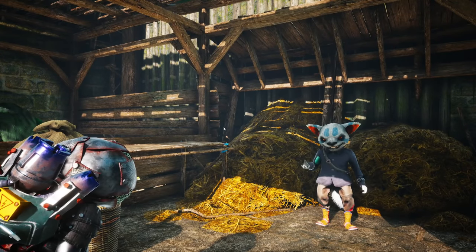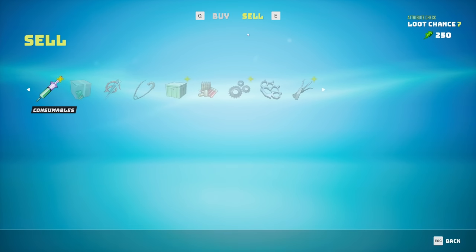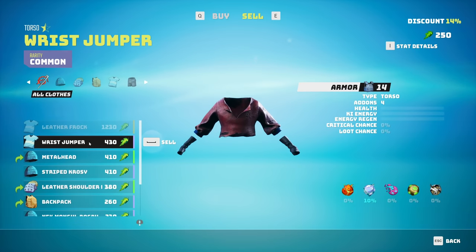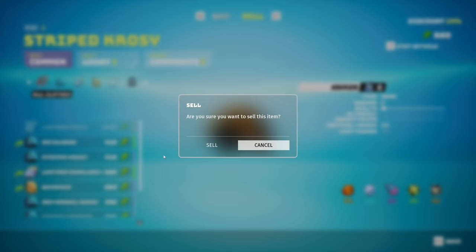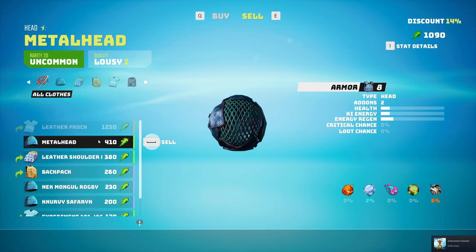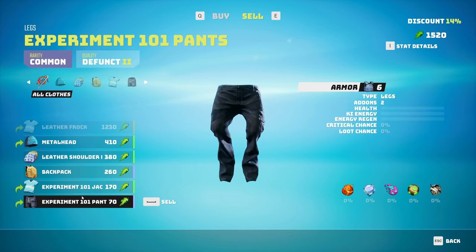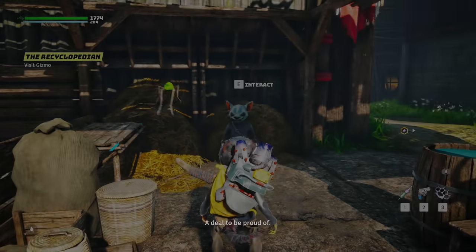We'll check this out - says we'll get a special price. We want to go to sell - miscellaneous, clothes. I don't want this wrist jumper anymore. I have the metal head on - I wish it would tell me what's equipped. I want to keep the backpack. Exhaust junk - nope. So I have 1,512 to be proud of now!